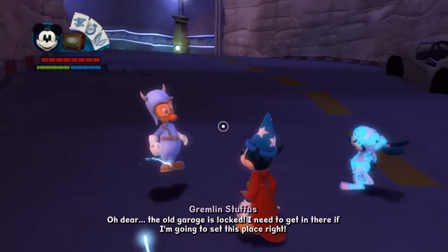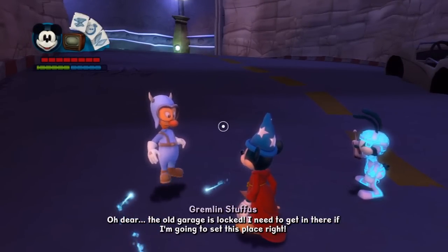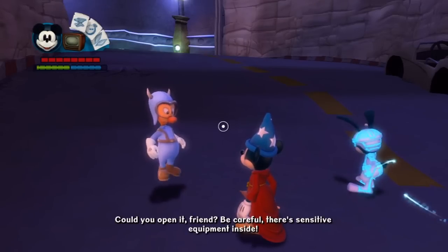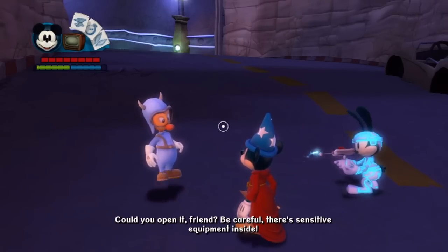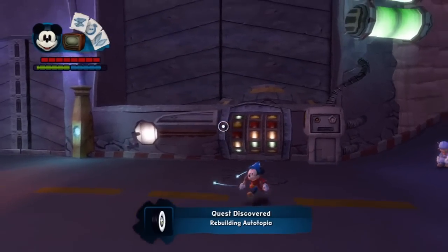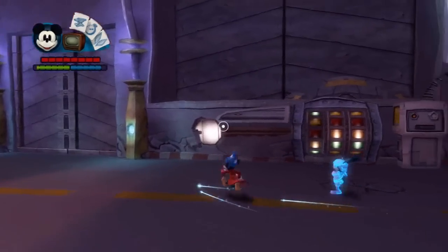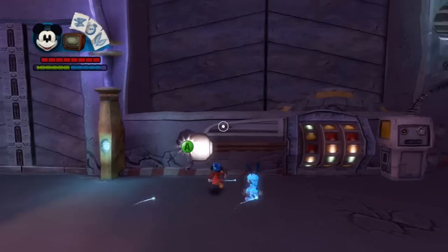The old garage is locked. I need to get in there if I'm going to set this place right. Could you open it, friend? Be careful — there's sensitive equipment inside. So yeah, this is the garage. It's kind of hard to see when you're just walking around; it just blends in with the scenery.